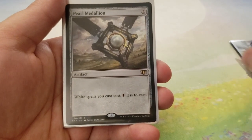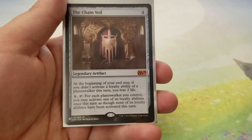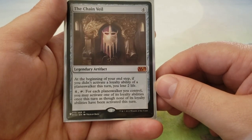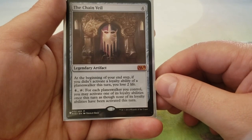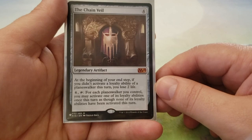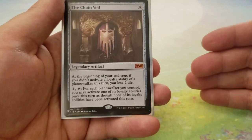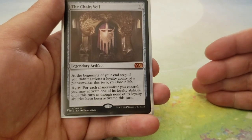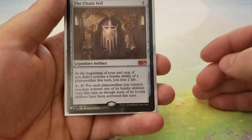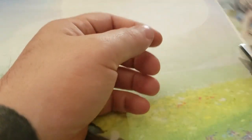Next up, we have Pearl Medallion for 2 — white spells you cast cost 1 less to cast. We got Sol Ring — costs 1, you can tap it to add 2. And then we got The Chain Veil — costs 4. At the beginning of your end step, if you didn't activate a loyalty ability of a Planeswalker this turn, you lose 2 life. For 4, you can tap it, and for each Planeswalker you control, you may activate one of its loyalty abilities once this turn as though none of its loyalty abilities have been activated — so you can activate their loyalty abilities twice. With Gideons, that's really important. There's also another card in here that allows us to activate loyalty abilities a third time, and with certain Gideons, that's actually pretty powerful.